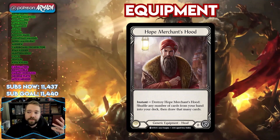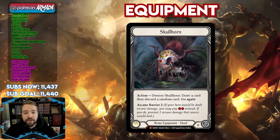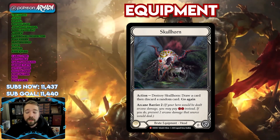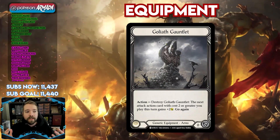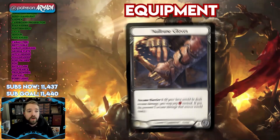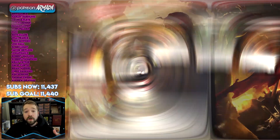We also have another swap out for the headpiece — Skullhorn, which is basically just an arcane barrier head equipment that we run for wizards. And our gauntlet choices are either Goliath Gauntlet, which is an arm equipment that you can destroy and give your next two or greater attack action card plus two, or Null Rune gloves to stop more arcane damage from wizards.